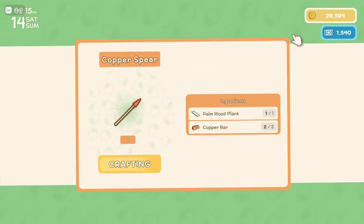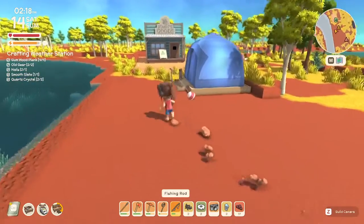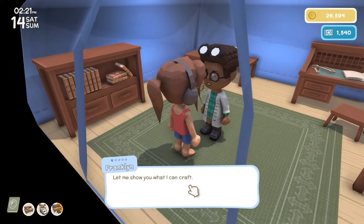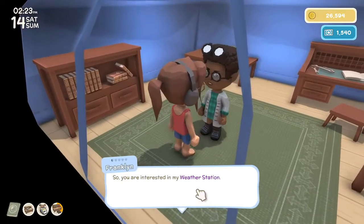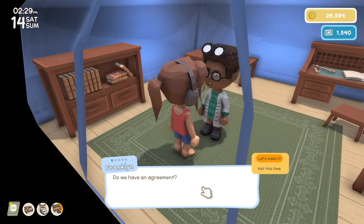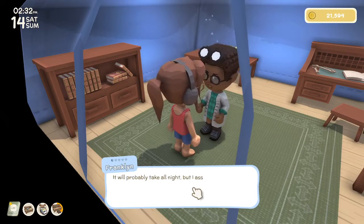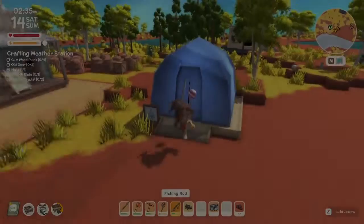I'm going to make that and run to Franklin. Hi Franklin. Yes - can you make me something? I want a weather station. So you're interested in my weather station? It will be very handy to have, I can assure you. To make that item I will require the components and 5,000 dinks. I will also require a day or so to make it - do we have an agreement? Yes, we do. Excellent, I will begin right away - it will probably take all night but it will be ready tomorrow.